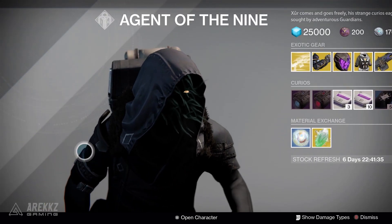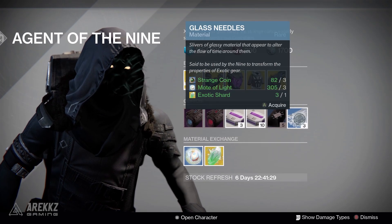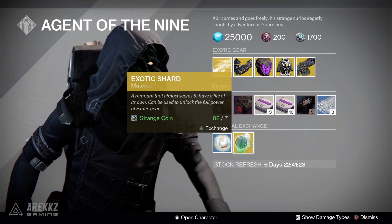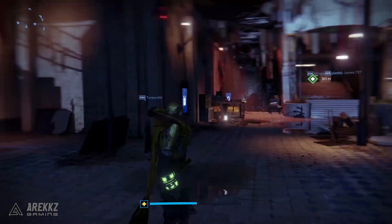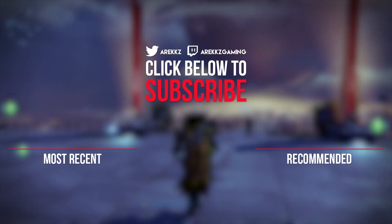On top of that, Xur also has Plasma Drive, Stealth Drive, Heavy Ammo Synth 3, Three of Coins, Glass Needles, and one Mote of Light for two Strange Coins, and one Exotic Shard for seven Strange Coins. That's your week in Xur. If you enjoyed this, a like would be super appreciated. Have a good weekend, take it easy, catch you next time — peace out.